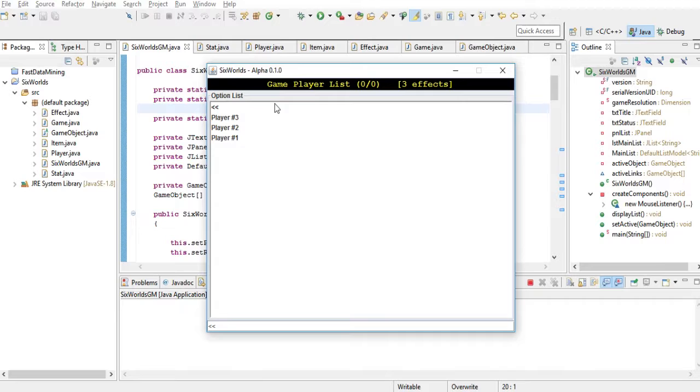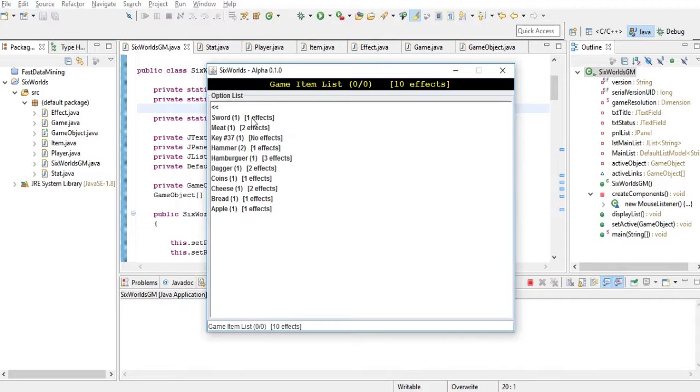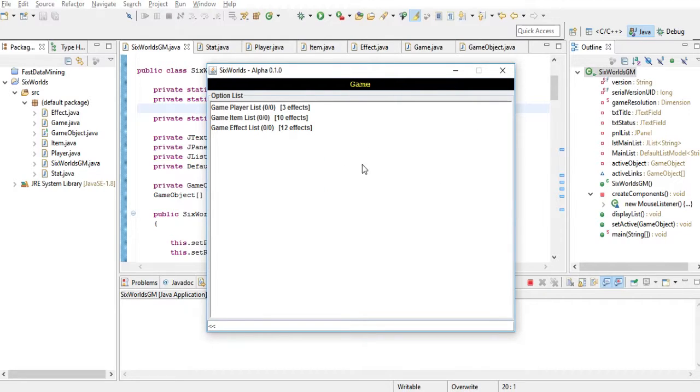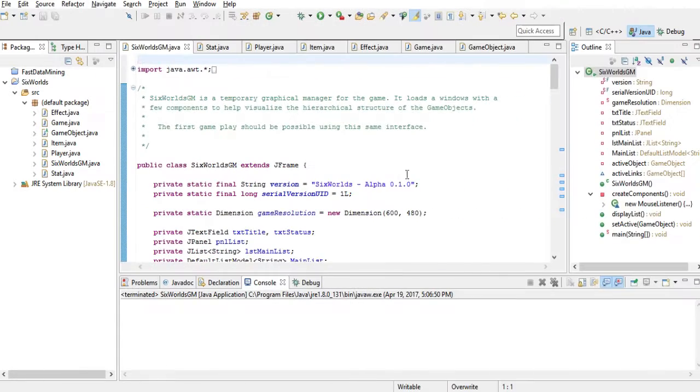If we go one level up, you can see the game is the object at the root of the entire structure. It has a player list, an item list, and an effect list. We can see all the items in the game at the moment and all the effects that we can combine to make new items. That's basically it for the graphical interface for now.